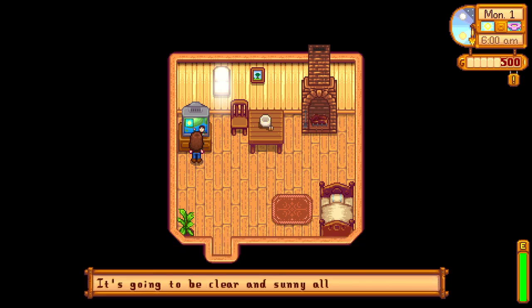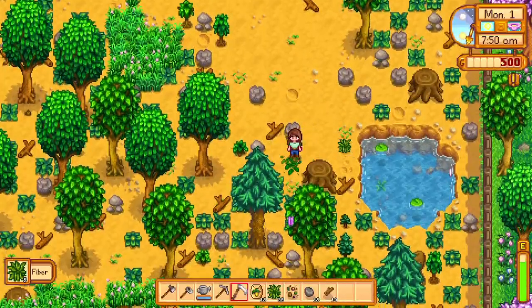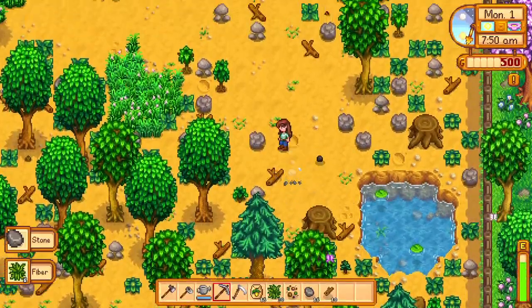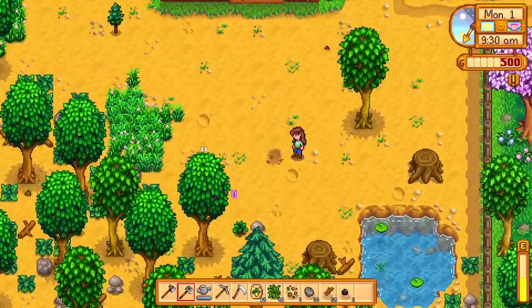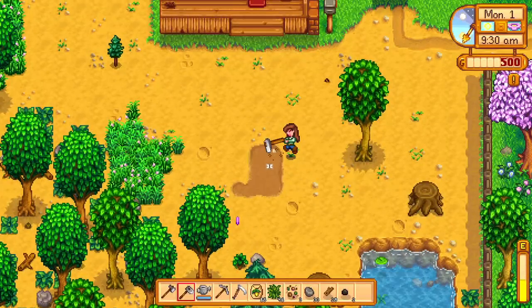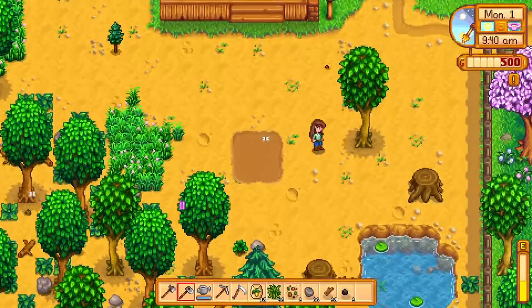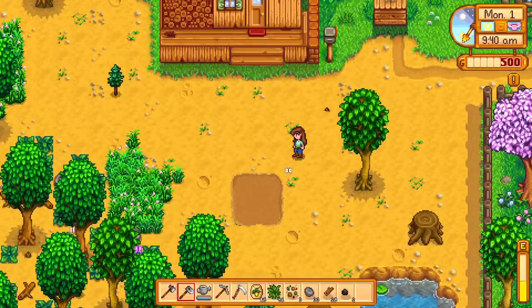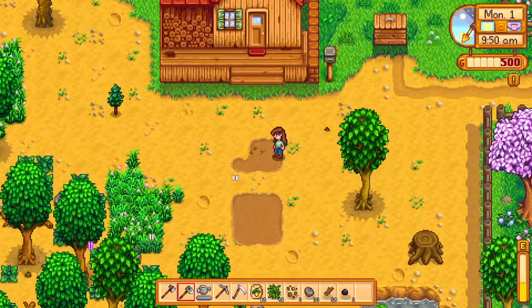After this, I clear off some space for the parsnips as well as clearing out some fiber around the farm to help get around. I focus on the fiber because using the scythe doesn't take energy and we don't have a lot of energy since we're at the beginning of the game. I'm finally ready to plant my first crops, so I go ahead and till out the soil. I like to do squares of nine or rows of three because of how the watering can upgrades work — your first upgrade will allow you to water three squares at once instead of one.